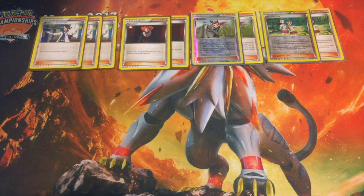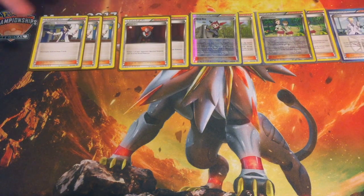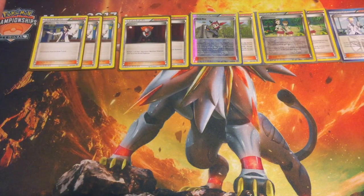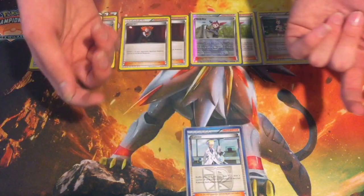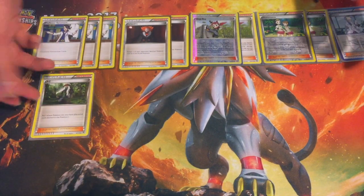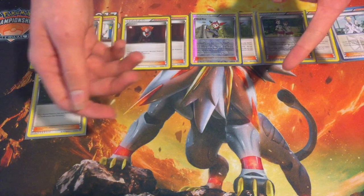Now we're going into techs. Colress is a good tech in every expanded deck. He says shuffle your hand into your deck and draw the same number as your benched Pokemon. So if both players have all five on the bench, you shuffle your hand in and draw 10 cards. AZ is a good combo card with Shaymin. It says pick up a Pokemon on your side of the field and put it in your hand. So you just pick up a Shaymin and then put it back down for more cards.